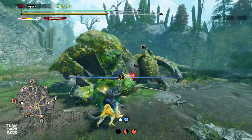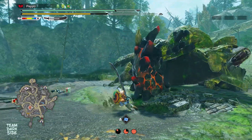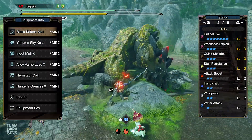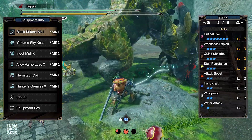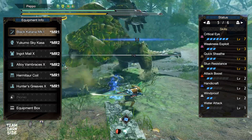What's up guys, Chris here and welcome to another very exciting video. Today, Pepo and I are going to share with you the best longsword build to get through Master Rank. You can craft it right at the start once you reach Elgado, and you don't need any charm to make it work. You can combine it with your talismans that you have.